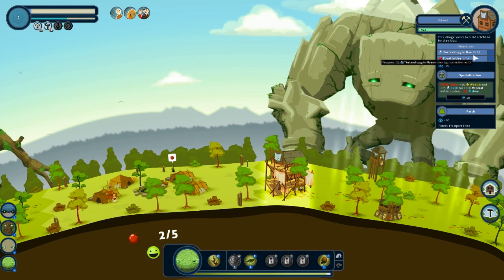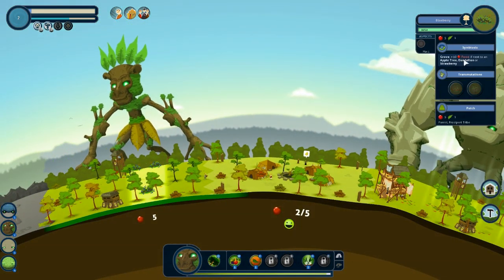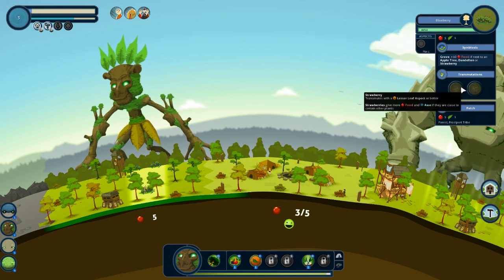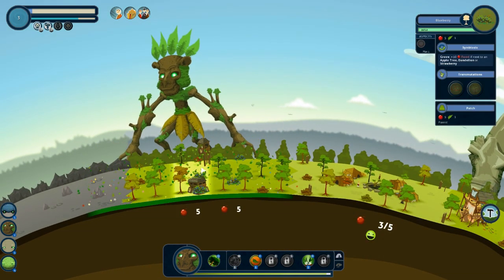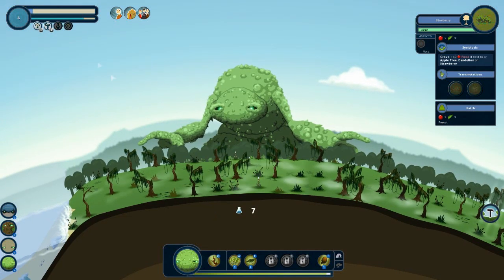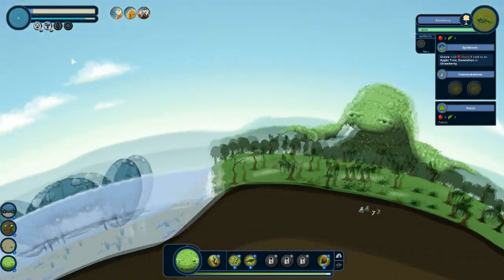Now we've got a challenge that we need to go ahead and do, which will really help out with the specializations for the city. This village wants to build a school for their kids. We've got 10 minutes left and need 15 technology and 15 food in use — so that's not going to be difficult at all. I've got blueberries, but plus 10 food if next to an apple tree, dandelion, or strawberry. This gives us a lot more points if it's next to a strawberry. We still need a bit more prosperity for a new nomad — we need one more point.